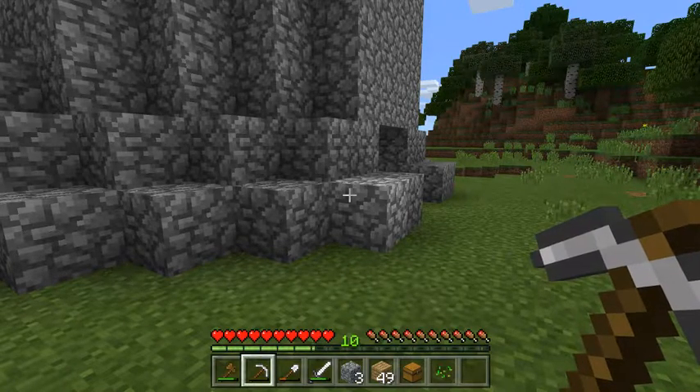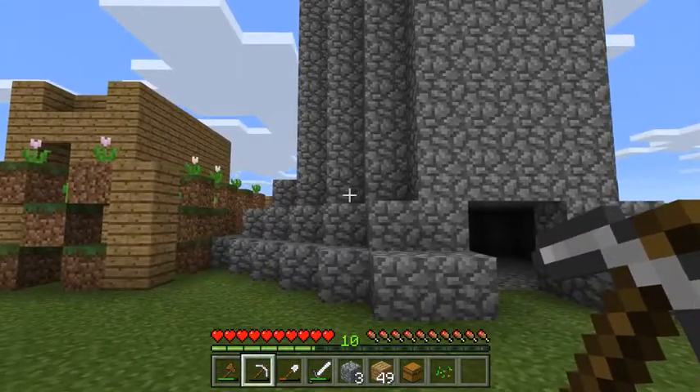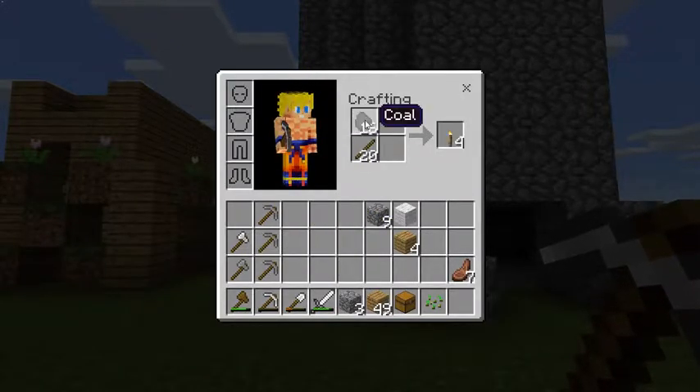Hey everybody, what's up? It's Prestige Noob. This is episode 9, and in this episode I'm showing you guys how to make a torch. It's really fast, it's really simple. As you guys can see, all you will need are a stick and a coal.